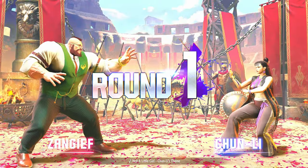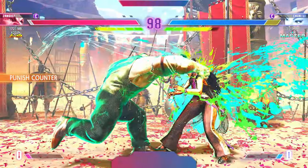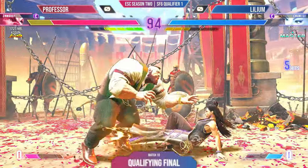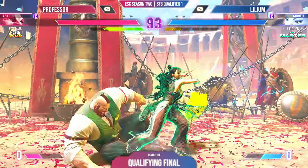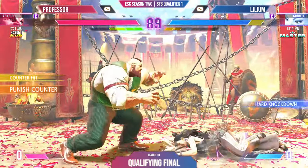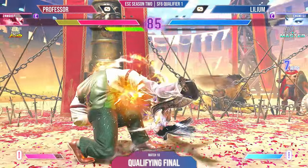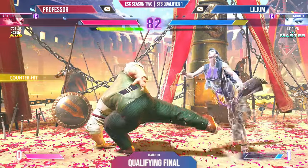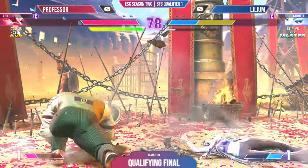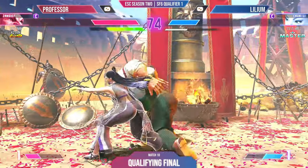Lillian is playing Chun-Li, a much smaller character, and she's got to look out for those grabs. Zangief comes out like a bullet out of a gate. She's throwing the legs at Zangief to take a little bit more health but forcing him into burnout. Lillian's in burnout too — got to watch out for those grabs, these will hurt. One more of those and it's all over for this first round.